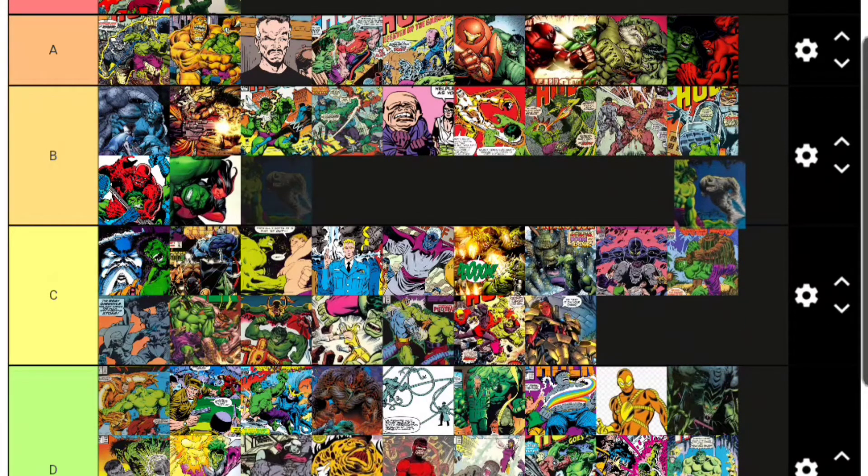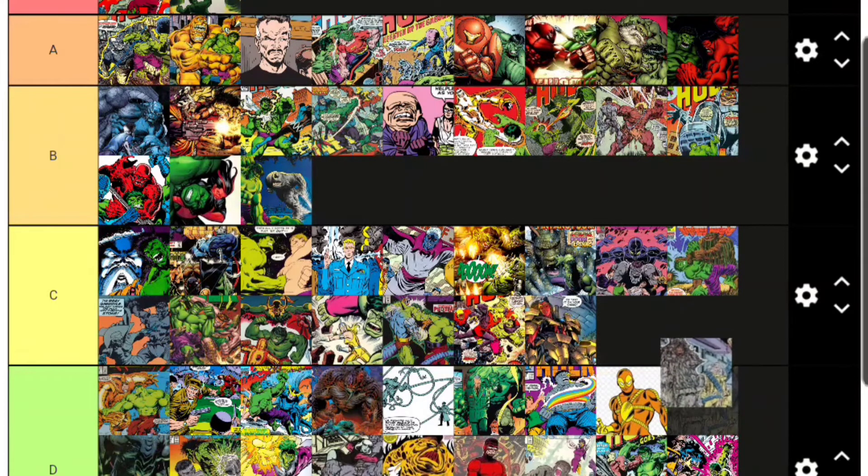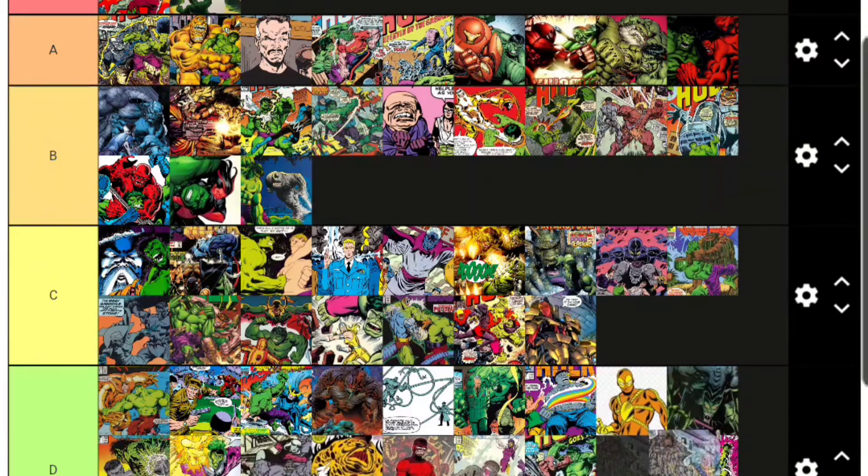Rhino is primarily a Spider-Man villain but has fought Hulk several times. He's always underpowered against the Hulk — Hulk's always way stronger. There was one time Rhino got gamma-radiated and had a better chance, but he was still weaker. Rhino goes B tier as a Hulk villain.